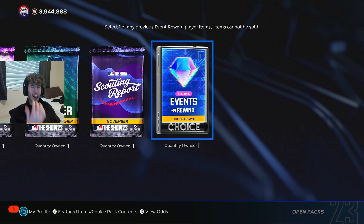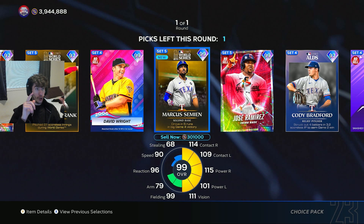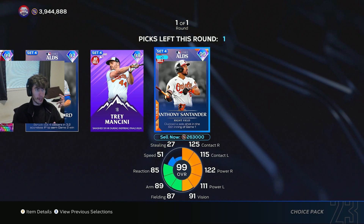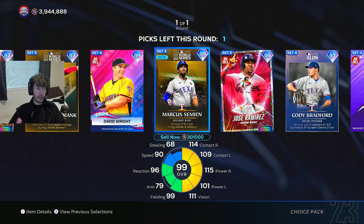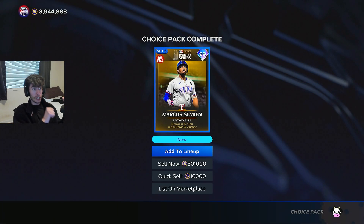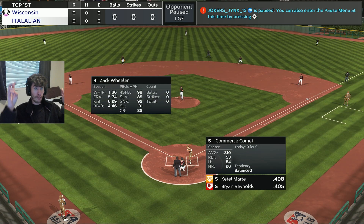We get win number 10. You'll notice I have a lot of these guys already — some of them I don't have because I end up selling them. I try to sell the 10-win reward for as much as I can, and then the 20-win reward. For example, Marcus Semyon — I sold Marcus Semyon in last week's event for a million stubs, and now I get him for free out of that 10-win pack. If I wanted to buy him, he would have been about 300,000.